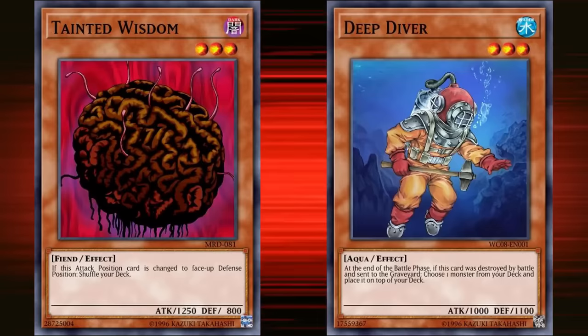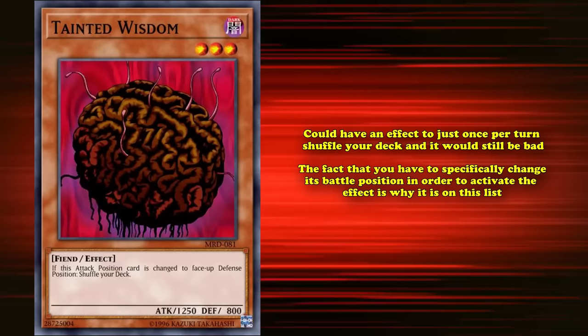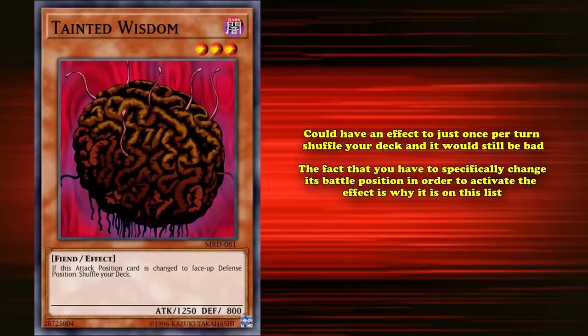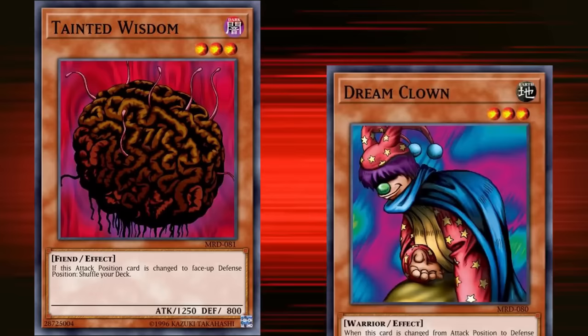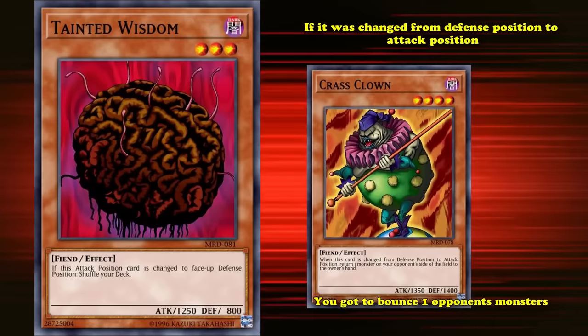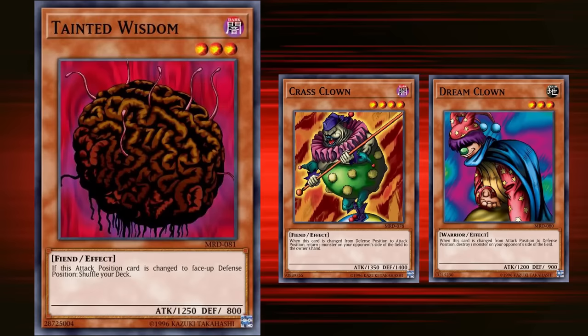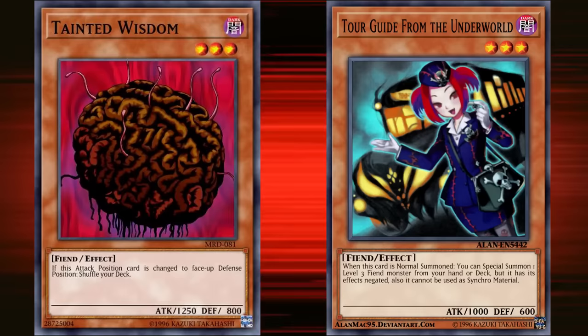Tainted Wisdom could have an effect to just once per turn shuffle your deck and it would still be bad. The fact that you have to specifically change its battle position in order to activate the effect is why it's on this list. Tainted Wisdom was also released alongside other cards with battle-changing related effects, like Dreamclown — which for the same condition got to destroy one of your opponent's monsters — and Crass Clown, which had the reverse effect where if changed from defense to attack position, you got to bounce one of your opponent's monsters. Both of those cards had good effects and saw competitive play in Clown Control decks, which definitely did not include Tainted Wisdom.